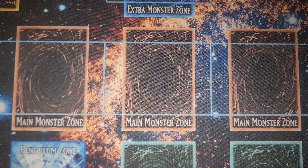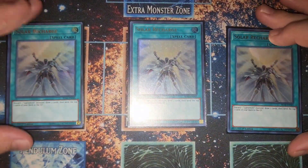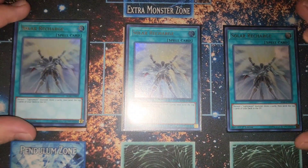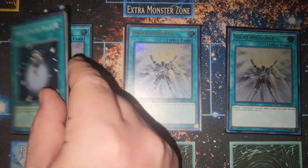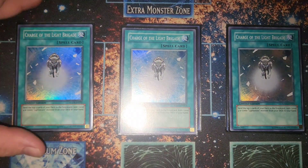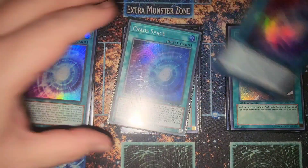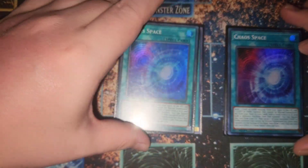On to the spells — we have three Solar Recharge, which draws two and mills, basically setting up all your plays. It's one of the best cards in the deck. We also have three Charge of the Light Brigade, your generic Lightsworn searcher. It's one of the old-school staple cards and is still insanely good to this day.